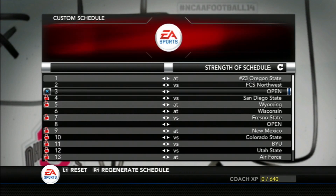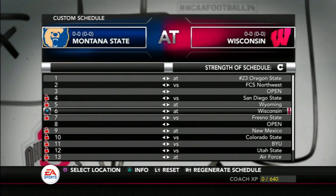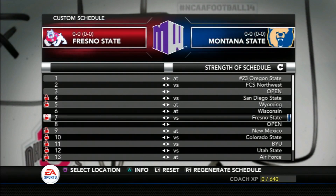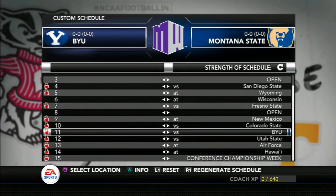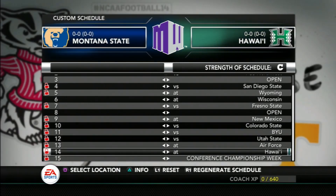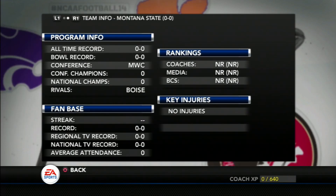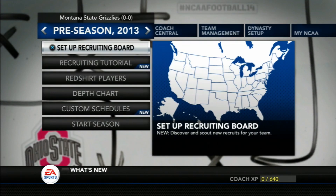Our schedule for season one starts out with a tough test — a ranked opponent at Oregon State — followed by a home game against an FCS team, although for the Grizzlies it may not be an easy win. From there we'll get an off week where we'll go through our recruiting up to that point before starting conference play in week four. We have a tough test against Wisconsin in the middle of the season and a rival in Boise State, though the only time we'll see them in season one is by making it to the conference championship.